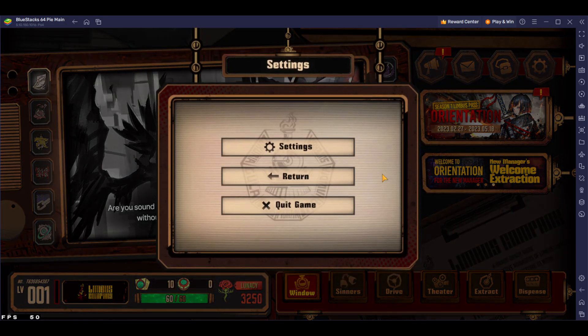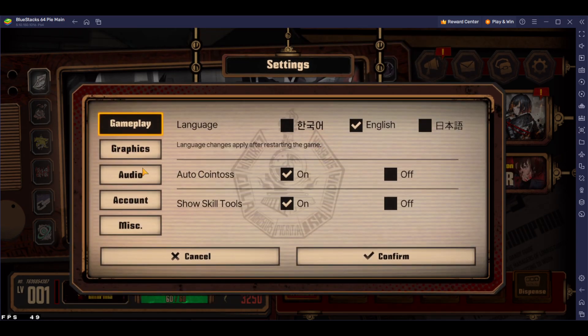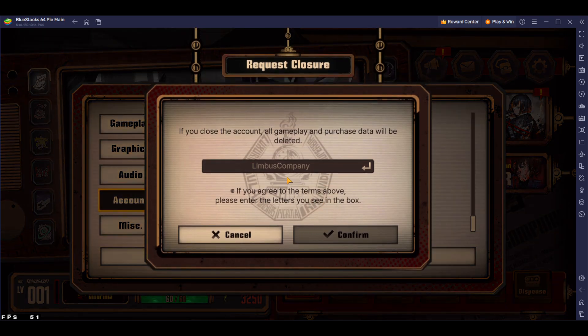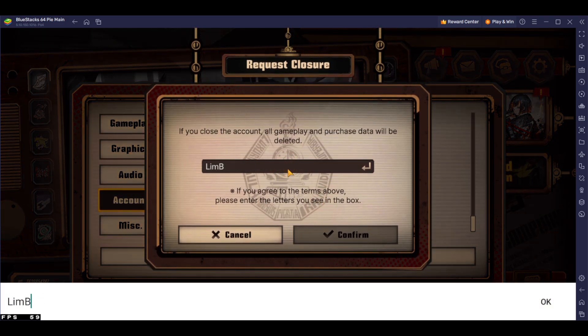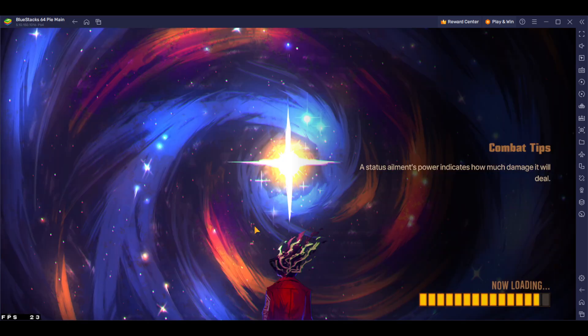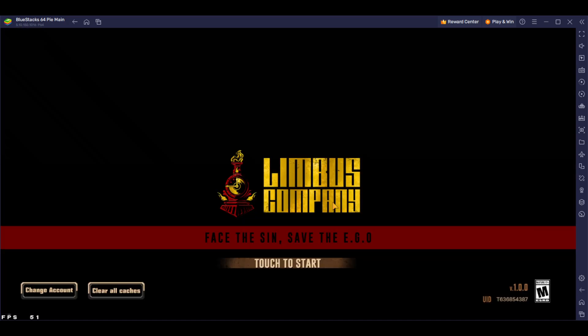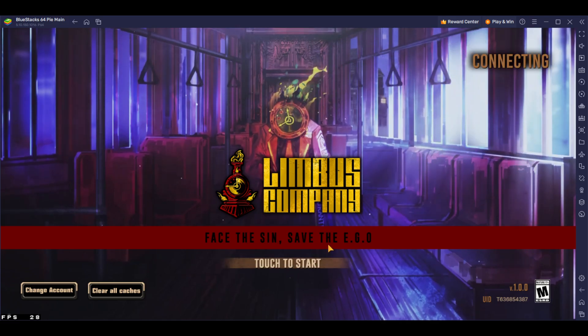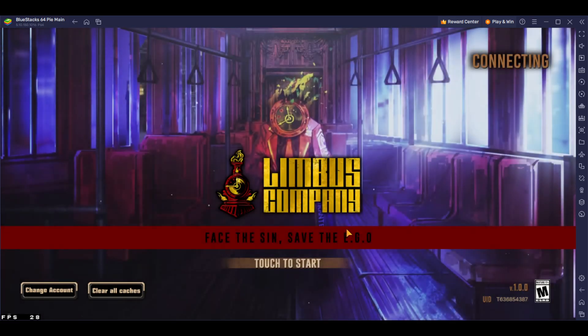I'll show you how fast it is to reroll. You basically go into account, go to the bottom, close account, type in the word 'Limbus' — capitalization matters, it's case sensitive — then type 'Company' with a capital C. And that's it. Boom, you get a new account and you can skip every part of the tutorial with one button. It's literally a 30-second reroll.